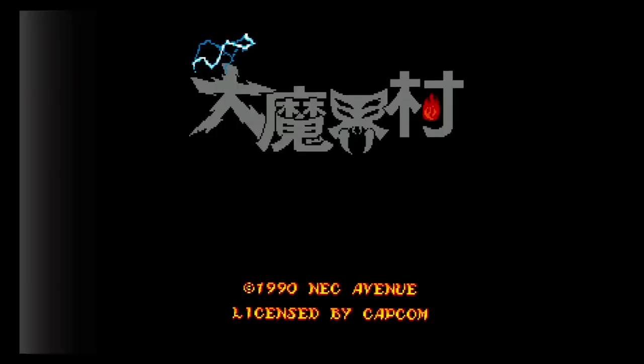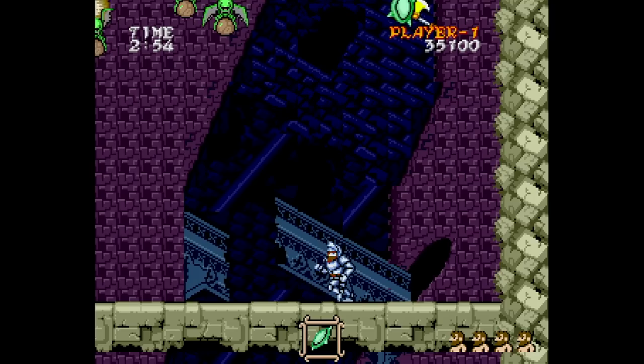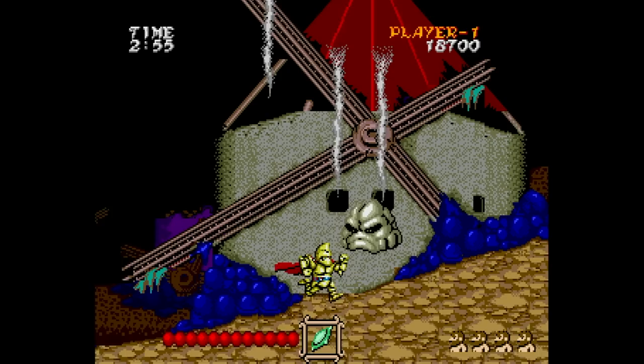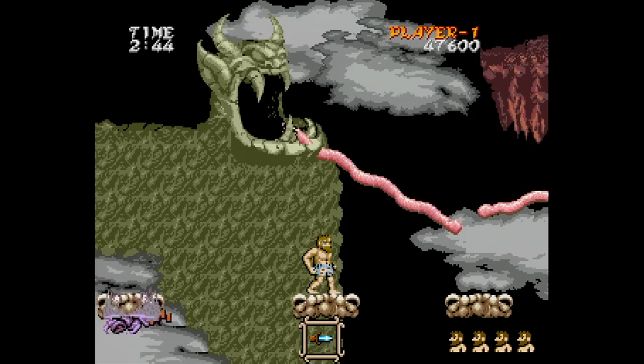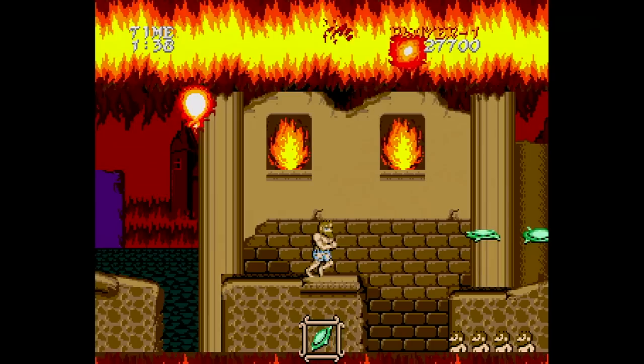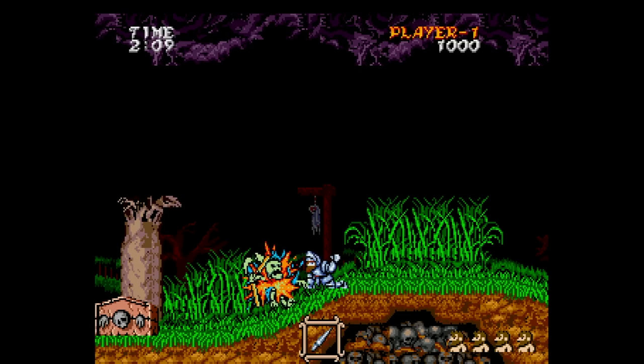The best game on the SuperGrafx is the port of Dai Makai Mura, or Ghouls and Ghosts as it's known in the West. This one has more memory than the Genesis game and as a result tends to be more faithful to the arcade, with the exception of the scrolling layers which they somehow messed up compared to every other version. That doesn't break the gameplay though. The game is incredibly fun as well as challenging — I've always thought Ghouls and Ghosts was the best game in the entire series, better than Super Ghouls and Ghosts. This version offers only a limited amount of continues and yes, you have to go through the game twice to properly finish it. It truly is a fantastic game and if you have a SuperGrafx, you absolutely have to have this one.